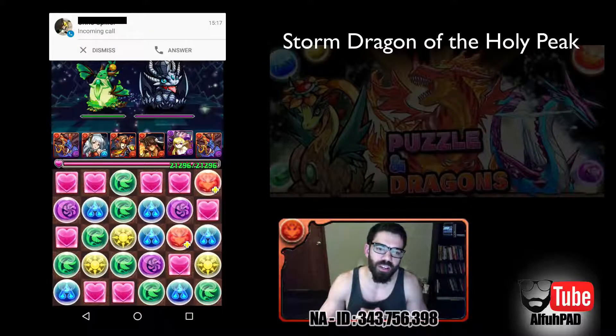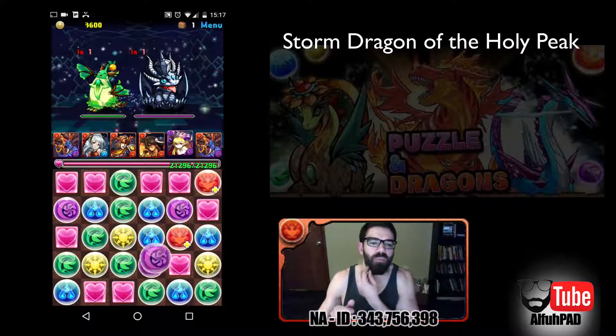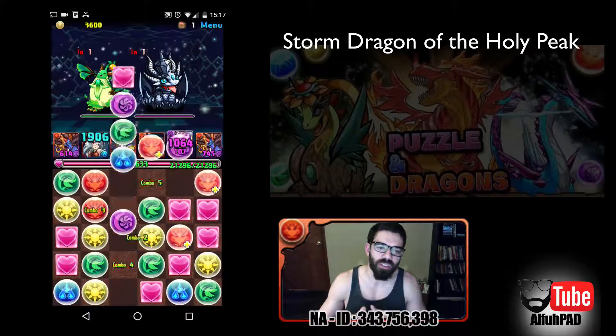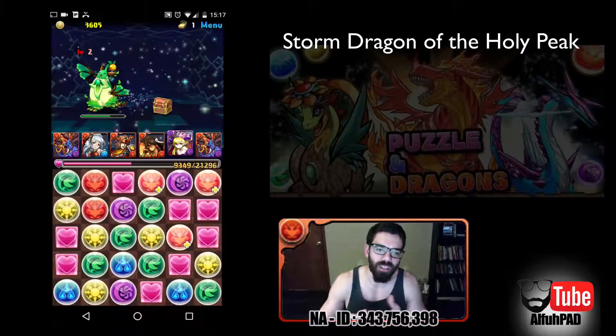Now these guys are a little tough in that you don't want to get hit by them. They hit for a decent amount if you don't have any sort of HP multiplier. But you'll see right here — I'm left with no fire orbs to make any matches with. So I just try and get by with some dark and blue TPAs, and it's enough to break the defense on the King Dragon, but the Pendra is still there.